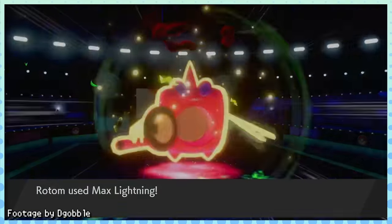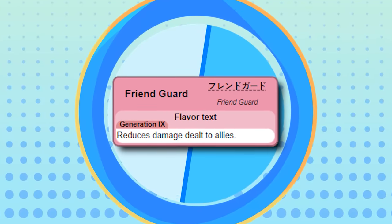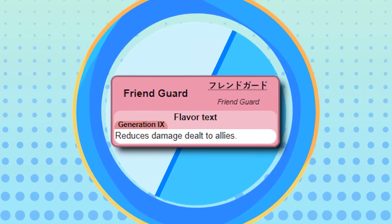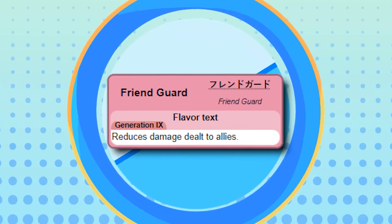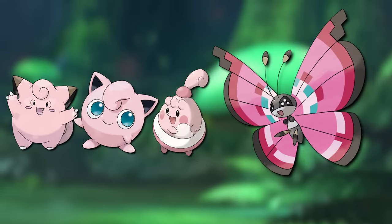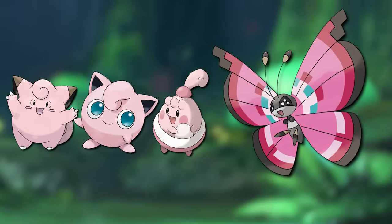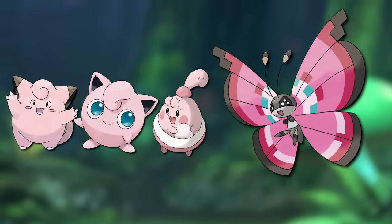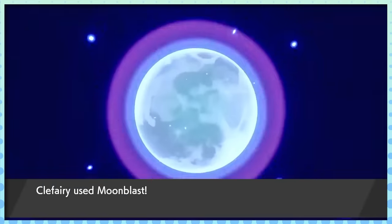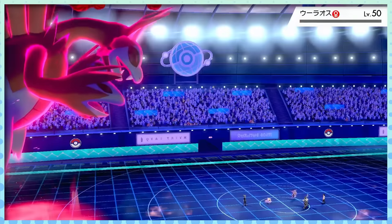This next ability is a bit of a strange one. Friend Guard has the potential to be one of the greatest abilities ever made, at least if you're a VGC player, as it reduces damage done to your ally by 25%. The issue is, I think Game Freak knows how good this ability would be, and so it's shackled to some pretty bad Pokémon — mostly ones you'd never consider using in a competitive landscape. Though ironically, some players actually did start using Clefairy over Clefable in VGC, since it has this amazing ability.